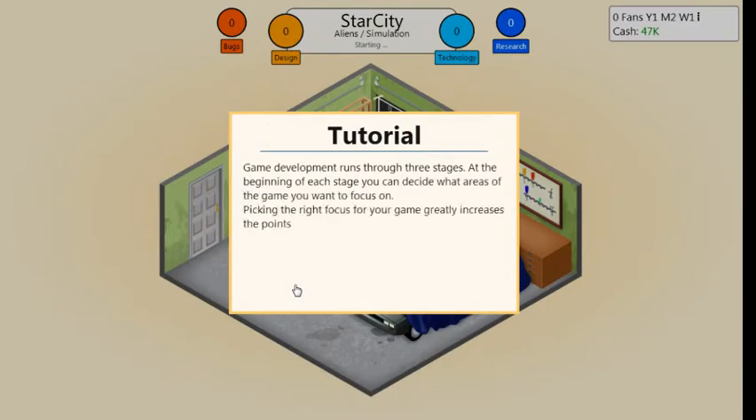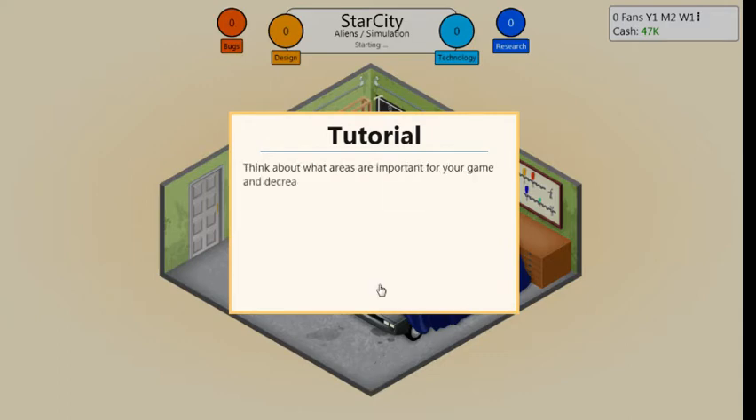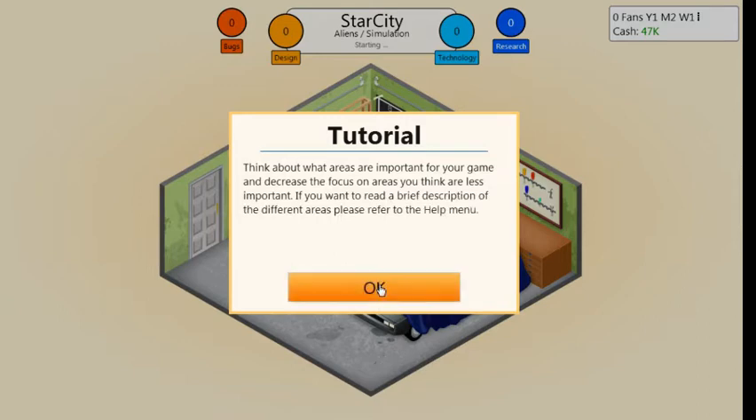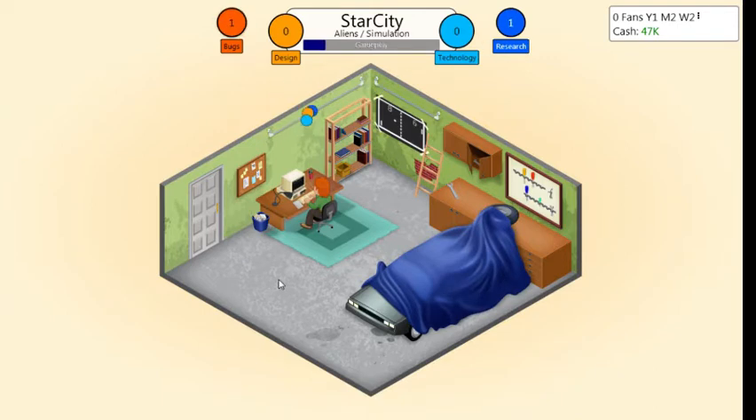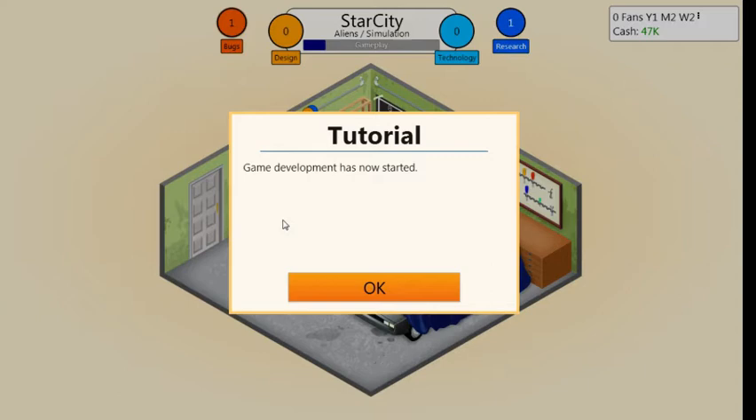Game development runs through three stages. To begin each stage, you can decide what areas of the game you want to focus on. Picking the right focus greatly increases the points you generate. Think about what areas are important for your game and decrease focus on areas you think are less important. It's a simulation, so I'm not going to put story that high — we want a little bit of story. Gameplay and engine should be about the same.